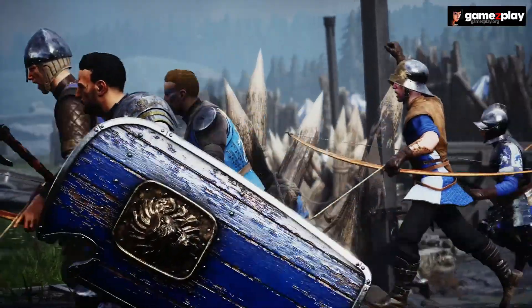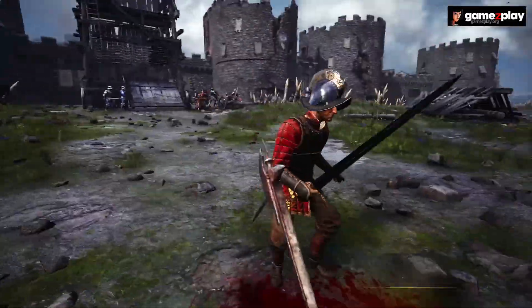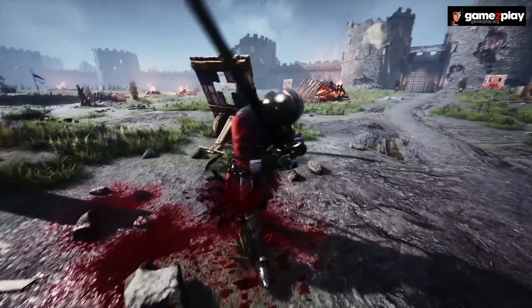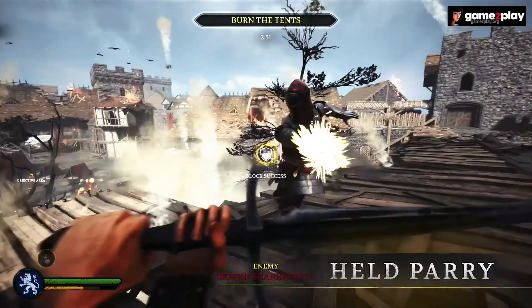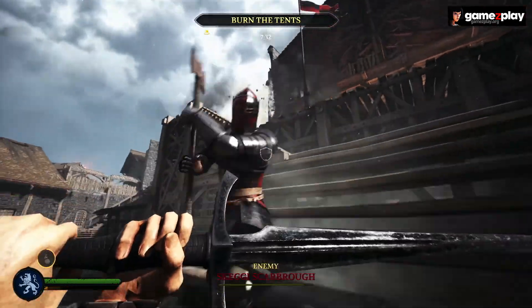Speaking of blocks — if your opponent strikes at you, parry their blow by aiming at it, and then attack just after to perform a riposte, rewarding you with a fast follow-up attack that also blocks incoming strikes for a time. You can also hold a parry, which rapidly drains stamina the longer you hold it. If you attempt to parry a strike with low stamina, you will be disarmed!